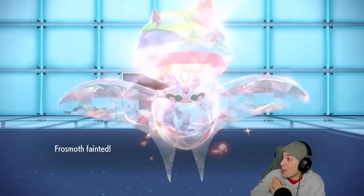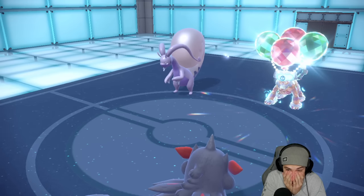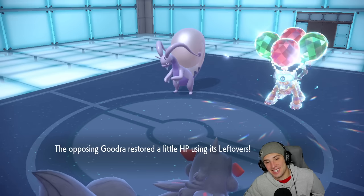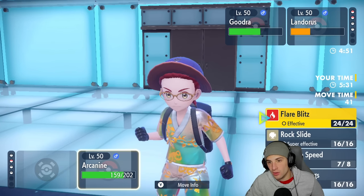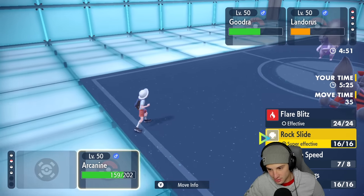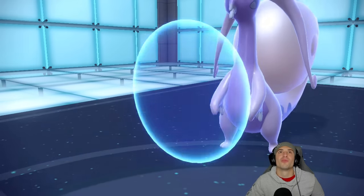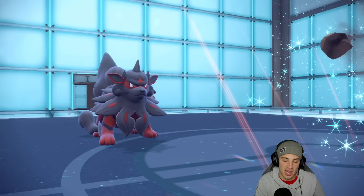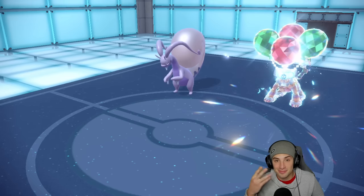Don't tell me I lose on that — a double Rock Slide flinch for the loss? What do you mean? That's brutal. I think even if one of them connects, Tera Blast brings Gouging Fire really low and then Arcanine could finish off Gouging Fire with a Rock Slide or something. Oh no, that's so brutal. They end up Protecting Gouging Fire — giving us a slight chance. But Stone Edge comes out here and chaos us regardless. Yeah, double flinch for the loss. What are you gonna do about it?